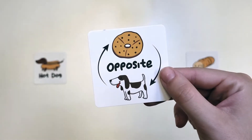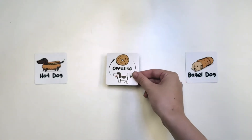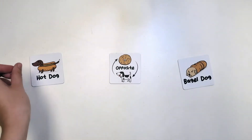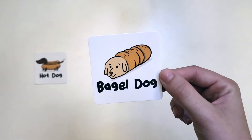The Opposite card changes the correct answer to whichever image is showing the least number of times. The Hot dog card means the correct answer will always be Beagle no matter what. The Bagel dog card means the correct answer will be Bagel no matter what.